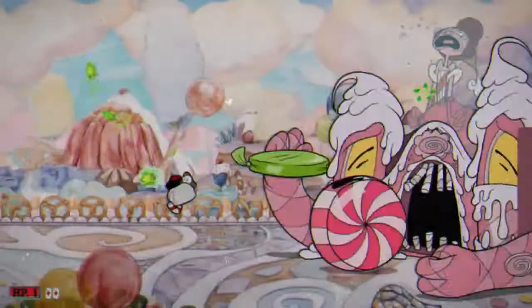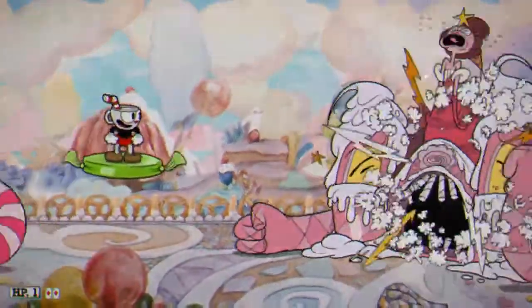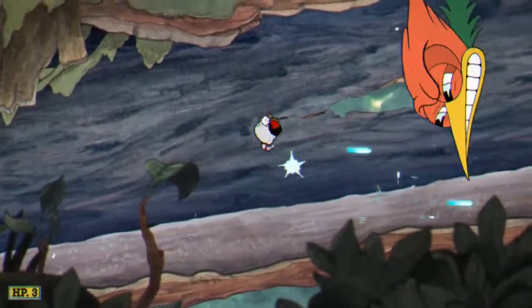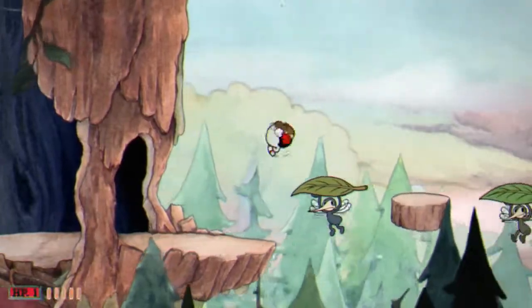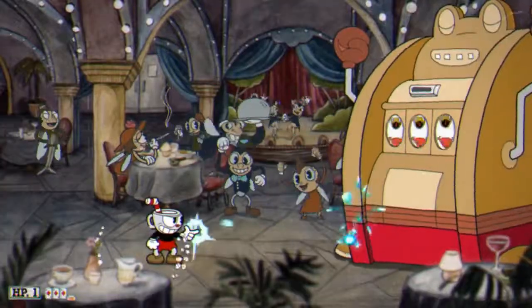Not only is parry used to dissipate or dodge over things, but every successful parry also gives you a charge of your super meter and allows you to get to the fight that much faster. Cuphead is a run-and-gun shooter with a fair bit of emphasis on platforming elements, but most of all on its exquisitely crafted boss fights.